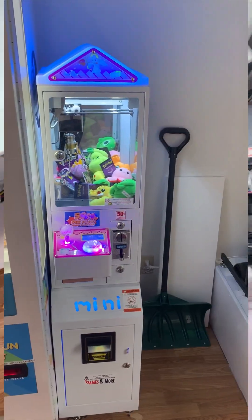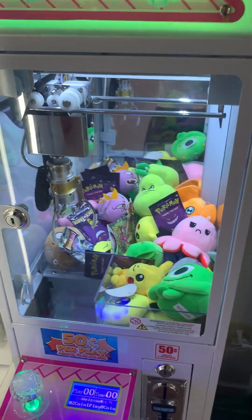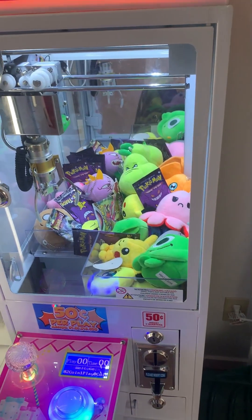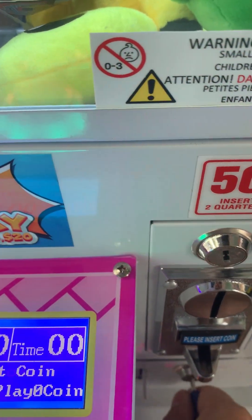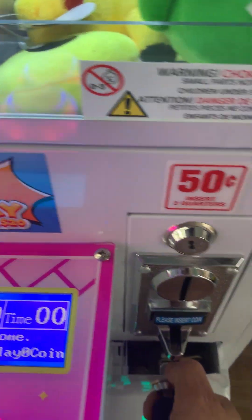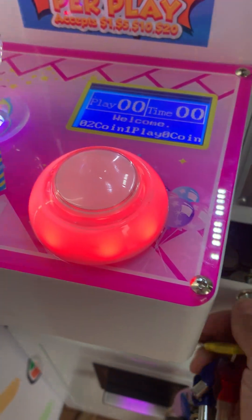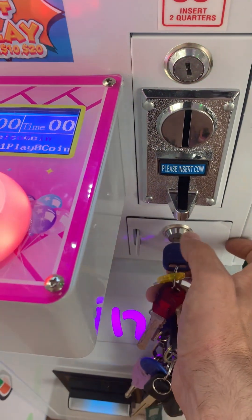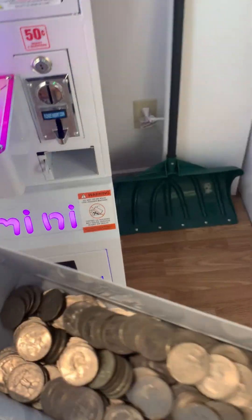Now we are down to the final machine — this is a 50-cent mini, which is actually the most popular machine and the most popular with the kids. Let's check it out and see what it did. This is another Play Fun mini from Frank. The thing I like about this version of the mini is your change drawer is right here — I love that. Some people don't like it because they'll try to pry them open, but I put a lock here as well if it's in a common area, and that keeps people from wanting to jam a screwdriver in there.